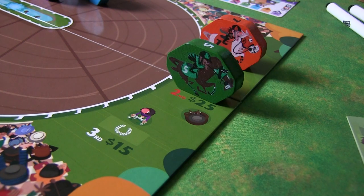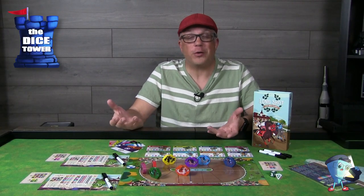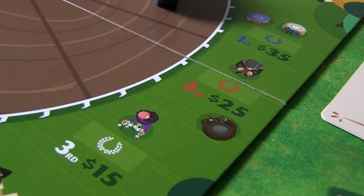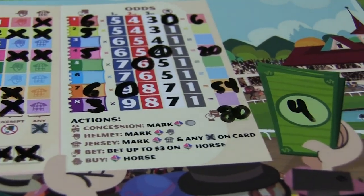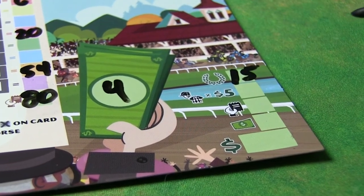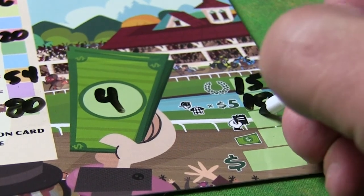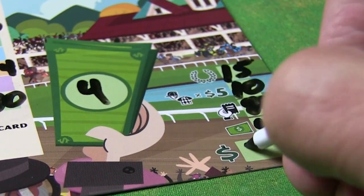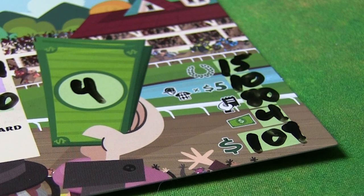In scoring, first you check if you own any horses in the winner's circle: first place pays $35, second place $25, and third place $15. Next, you total up your jockey sets — the helmet and jersey combinations you created. Then you total all your winning bets; if any horse you bet on passed the red line, you get some money back from that. Finally, any money you have left over counts, and the player with the most total money wins.